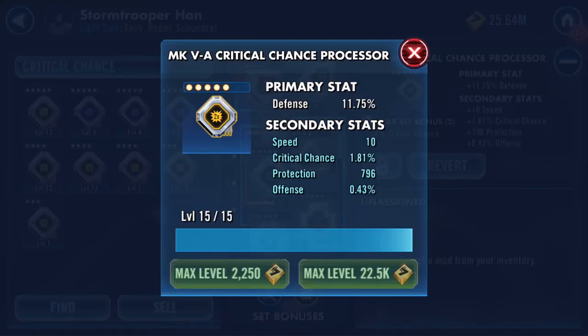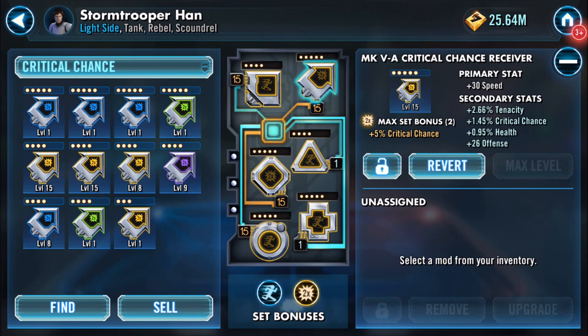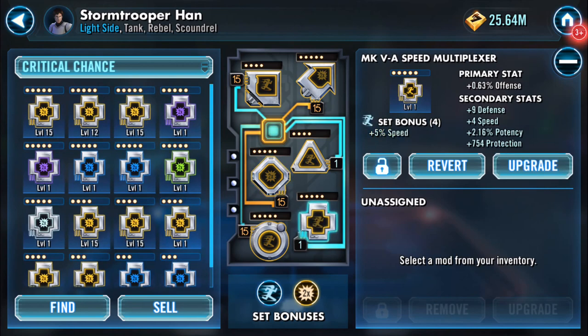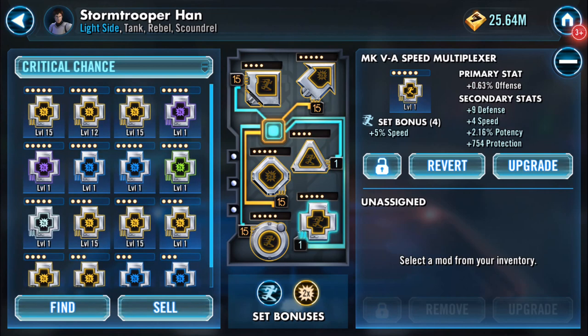I have four mods and I've leveled two of them up. The first one was a four-dot, four-speed mark five mod, so it went up to maximum. The second one was a four on a green and it added six to the speed, taking it up to ten speed. I've got these two speeds here still to do.